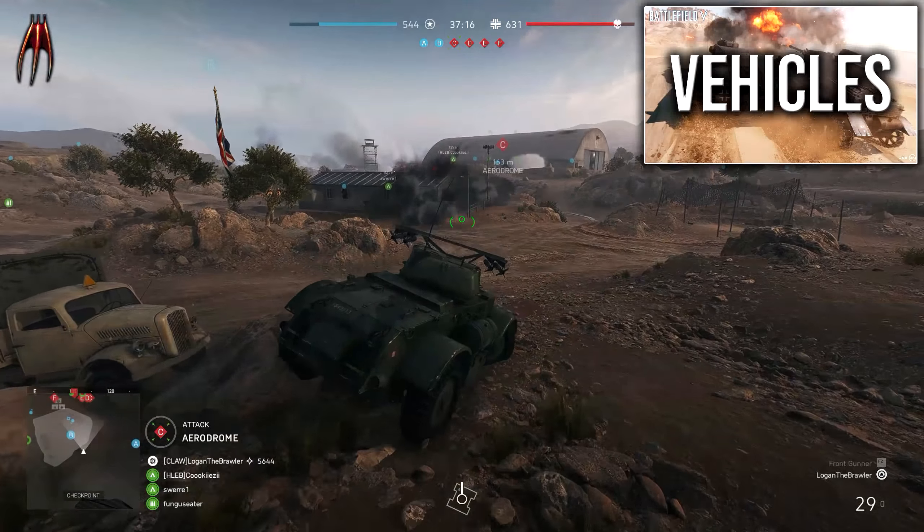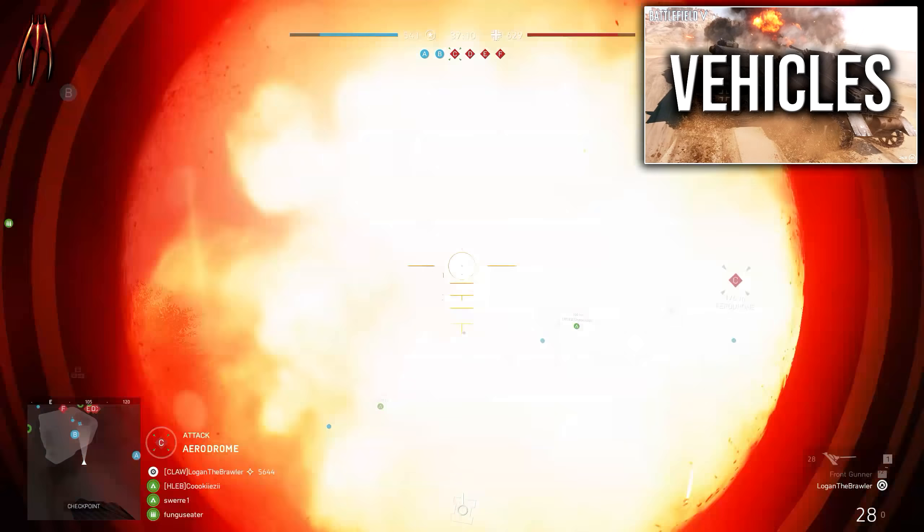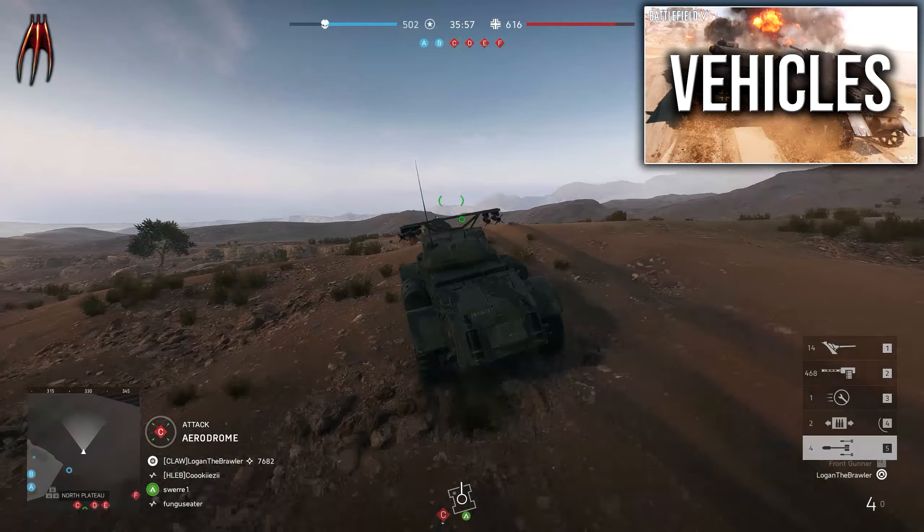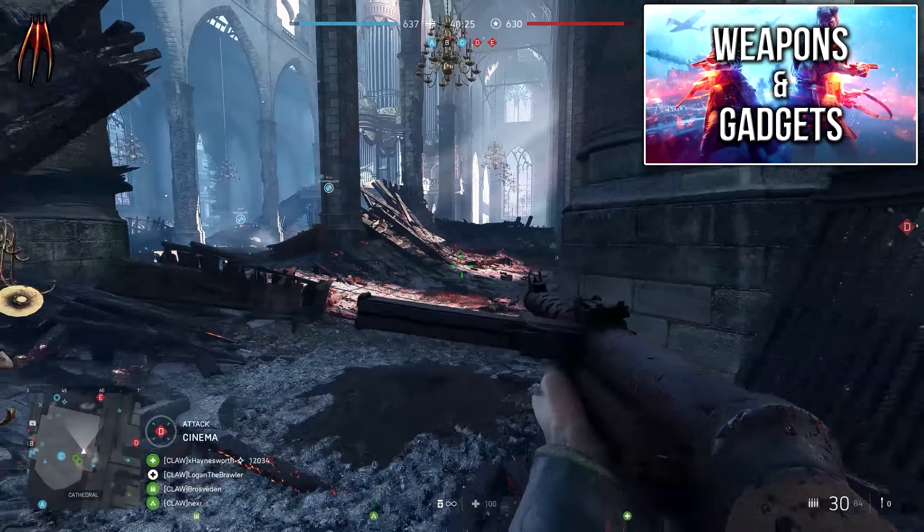They fixed a bug that enabled players to use airplanes during the match starter period. The animation when entering and exiting vehicles is now smoother and should have less unintended sudden camera movements. They also fixed an issue that could cause a temporary black screen when reloading a stationary turret while using its zoom function at the same time. There are some audio improvements to the audibility of other players' tanks so you can hear them properly.